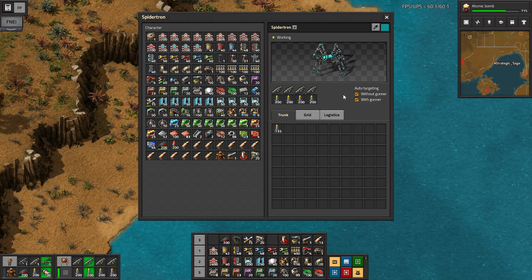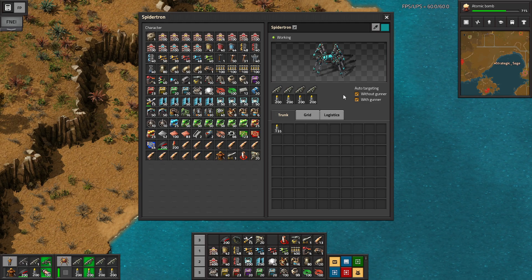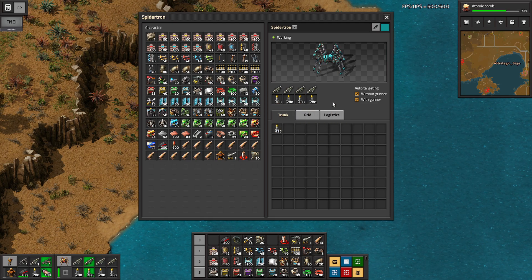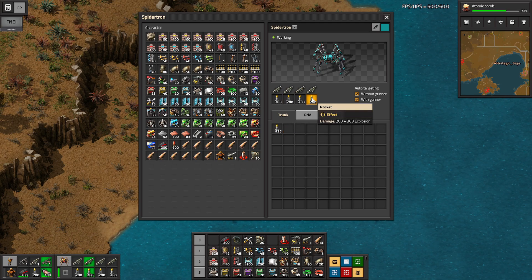We can send Spider-Trons out, control them remotely, and control them in packs. They can go out and literally do construction tasks — go to an area and build a solar farm, drop down a bunch of landfill to fill in a lake, whatever — remotely without the player even going there. It can also auto-target. The rockets I'm using are just what I had on hand. There are also explosive rockets with a wider blast area and somewhat more damage, a little bit more expensive, but you can also get caught in the blast. These can even use atomic bombs — we'll get to those in a bit.